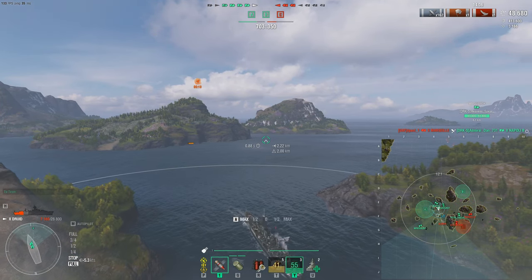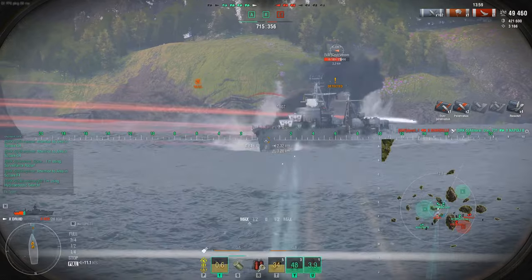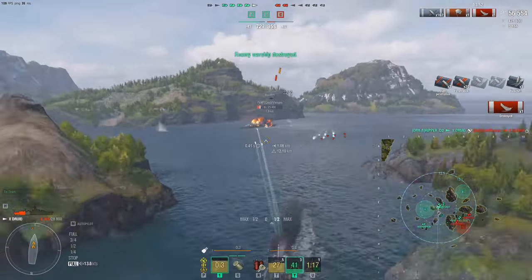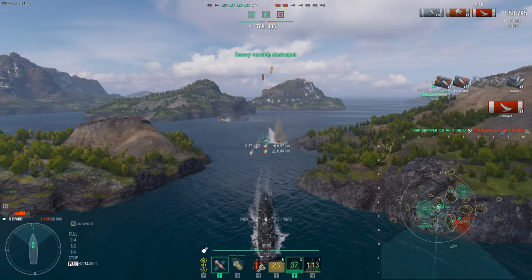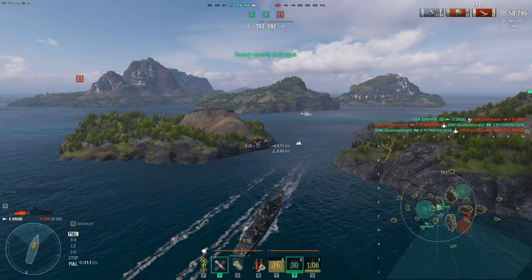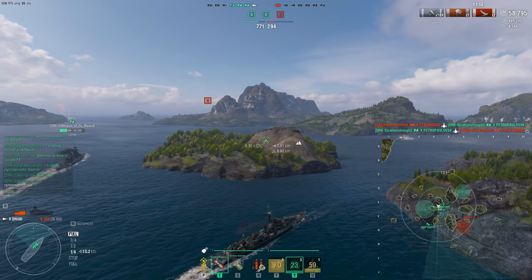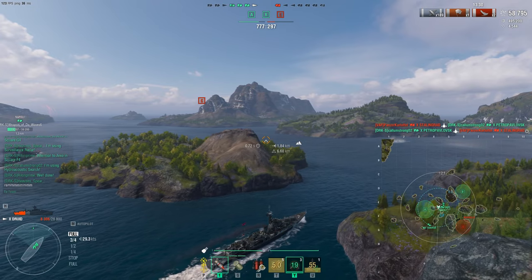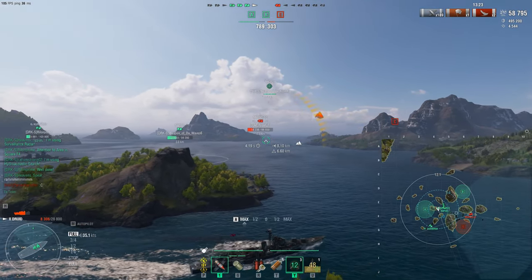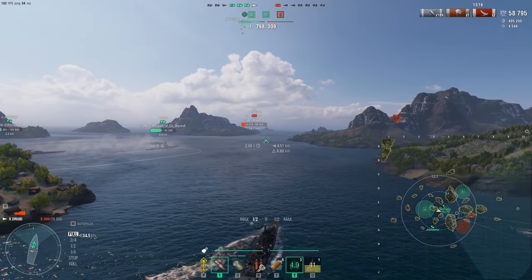It's a two versus one over at Charlie cap. We know the Kleber is coming out soon — hydro is up. He's spotted and we open up. He has more health than us and will outgun us, but we aim for raw damage. Splash one, splash two — Kleber goes down. While reversing we keep moving to avoid torpedoes. The Druid is very deadly to rush when you have two forward guns constantly pumping out shells every few seconds. That said, the Kleber probably would have won one-on-one with the health advantage he had.